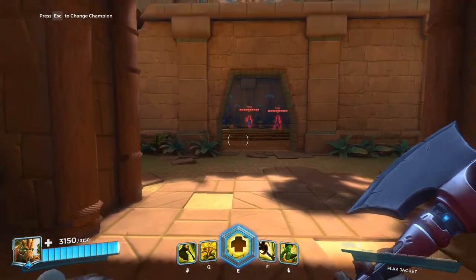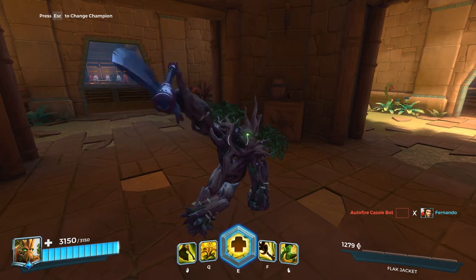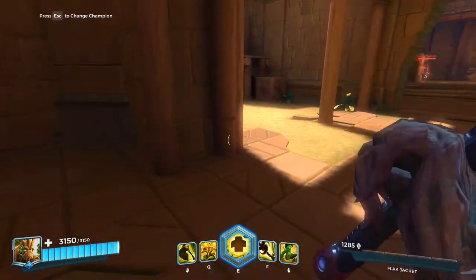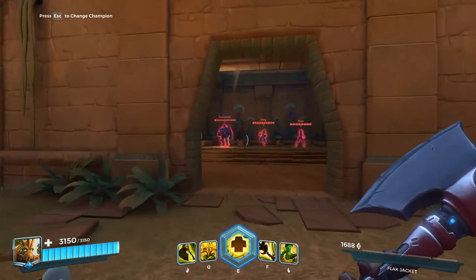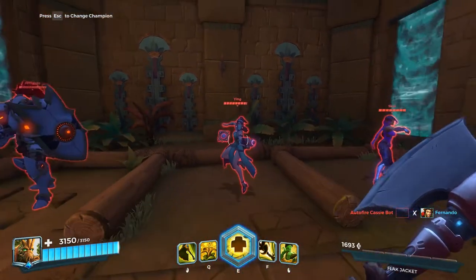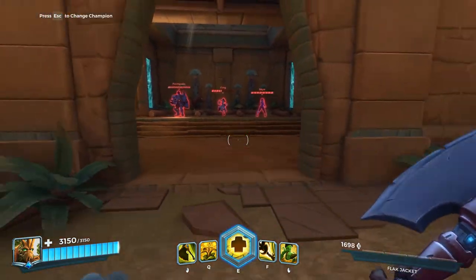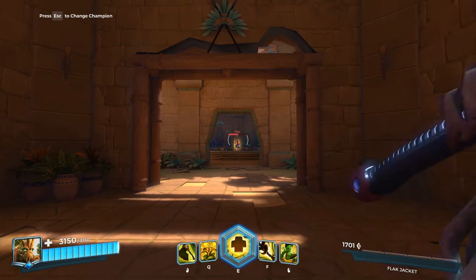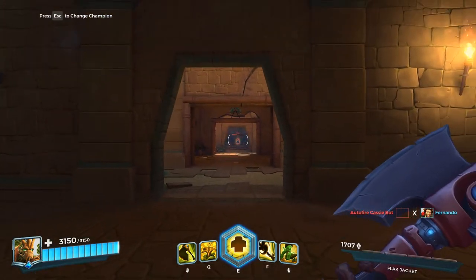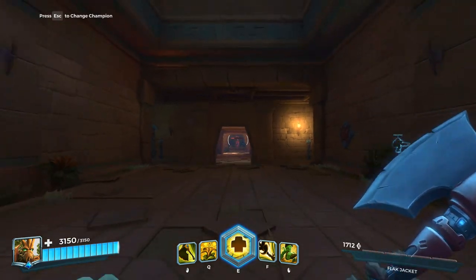There are five rounds — last team left standing wins. You'll see how it works, it's really fun. The character I'm using is Grover — basically Groot. His left click throws an axe that does damage based on distance. Up close against this Ying it does 434 damage, but as we back up it scales higher — 729, then 957. What is the range on this thing?